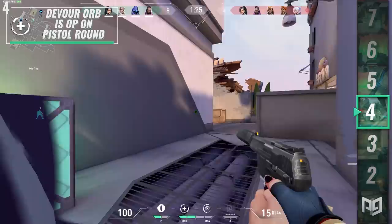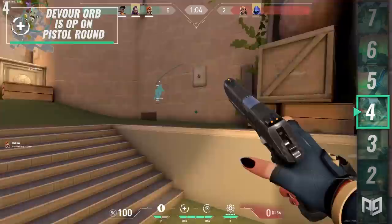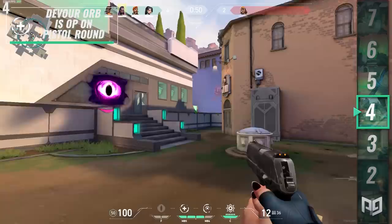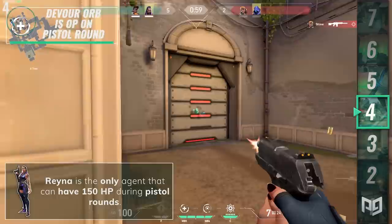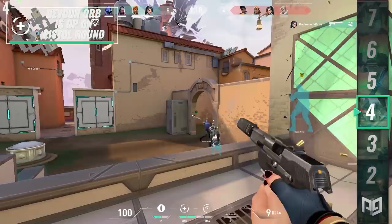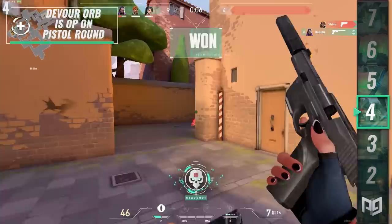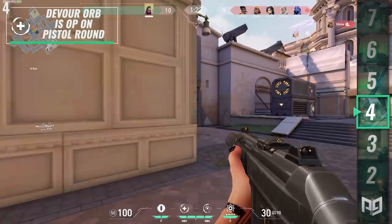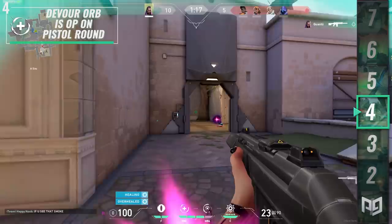Reyna is one of the best characters for pistol round. Although pistol rounds may seem unimportant at first, they are actually some of the most crucial rounds in the game. Winning a pistol round sets your economy up and nets you at least two free rounds. Teams that win both pistol rounds essentially secure four rounds and often two or three more due to the economic buffer it provides. Reyna is the only agent that can have 150 HP during pistol rounds — by securing a kill and using your Devour orb, you essentially become a raid boss. She also has the highest potential to snowball kills into team wipes.